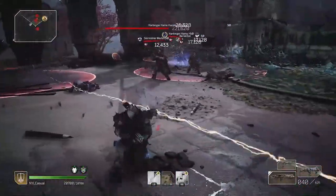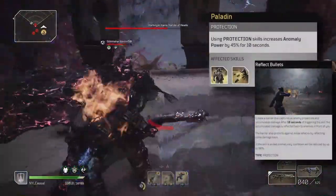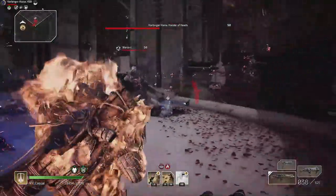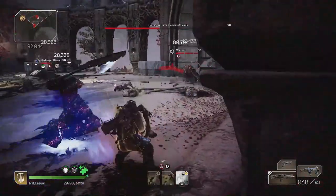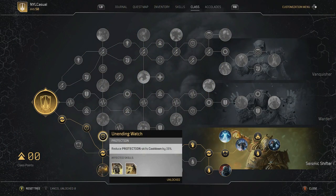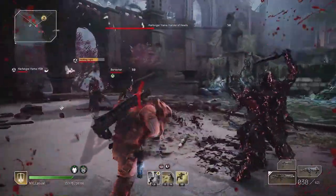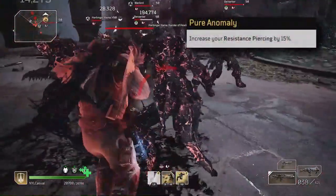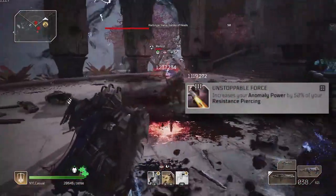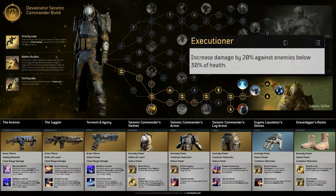Buffs to your anomaly power are picked up through the usual 10% class nodes and also Paladin, which is activated by Reflect Bullets. This skill not only provides you with 100% damage mitigation against projectiles, but activates the Paladin buff and its cooldown is reduced by up to 90%, meaning it is always ready to go. All of the cooldowns that you need for your skills — Endless Tremors, Unending Watch and Perpetual Motion — are easy to pick up as you go through the class tree. Likewise buffs to your resistance piercing are also easily picked up, and I think are essential given that all of your damage is anomaly damage. These also make Unstoppable Force a viable option. Finally, pick up Executioner, which is a great way to finish off any enemy.